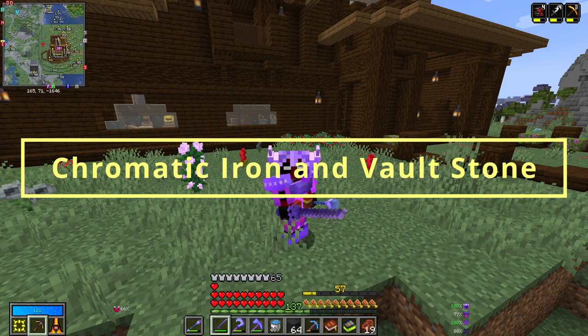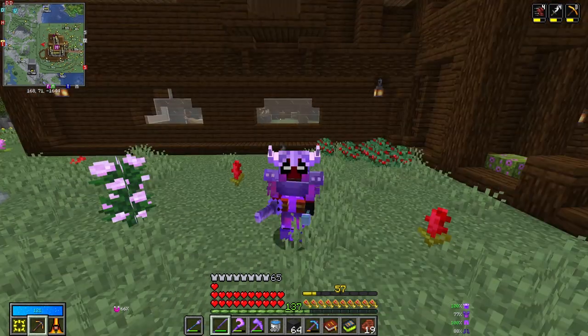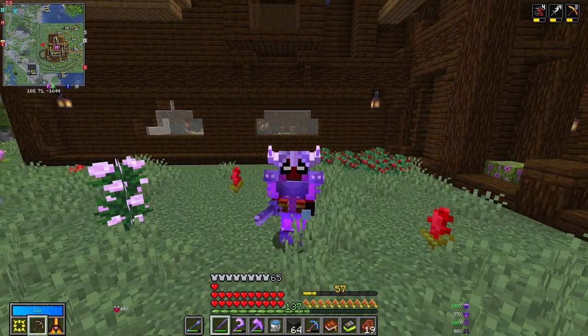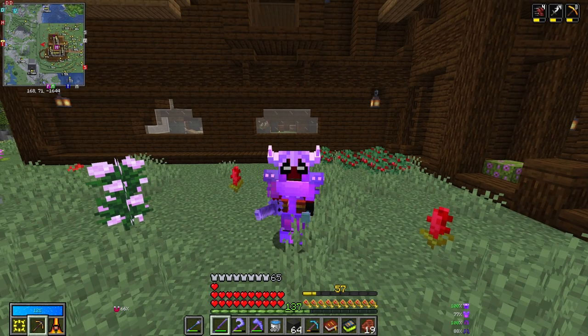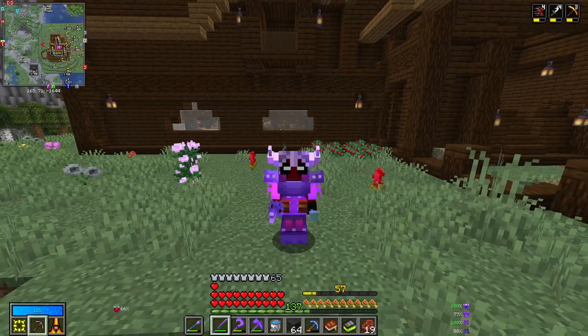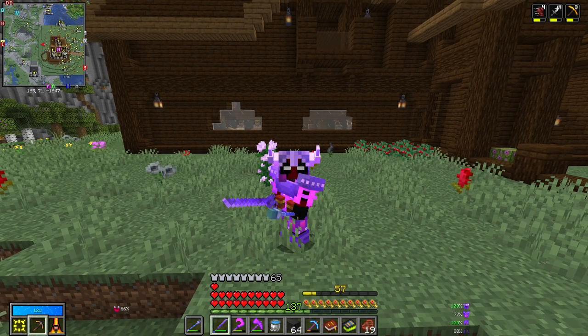The first step to getting started in any Vault Hunters world is going to be finding yourself a source of chromatic iron and vault stone. You don't need an insanely large amount to get started, but you do need some to get the ball rolling. You'll be able to find more more easily later using mods and different tools received later in the game, and you can also find more in the vaults. But it's important at the beginning to know how to find your first source of these.